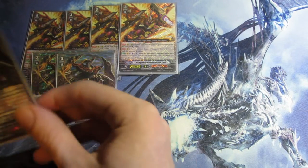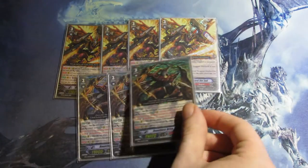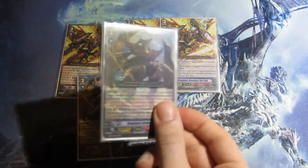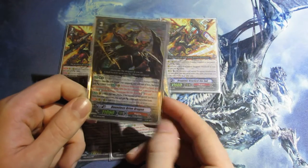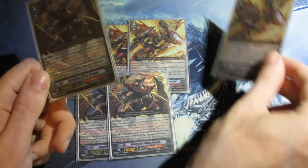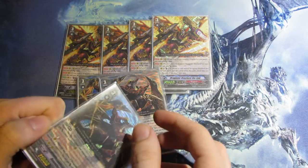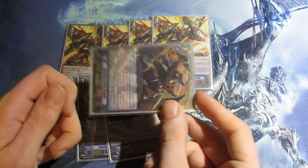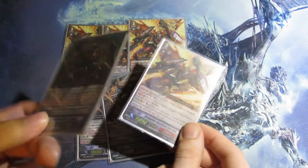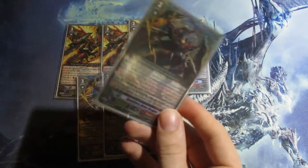Next, I run 3 Dauntless Drive Dragon. I only run 3 because I only have 3 at the moment — I did order an SP one but stuff happens. If you don't know Dauntless Drive Dragon's skill: it's Limit Break 4. When a Kagero rides this unit as a break ride, you gain 10k and the following skill — you can discard at the end of the battle that this unit attacked, if it did not stand already during this battle phase, and re-stand your Vanguard.